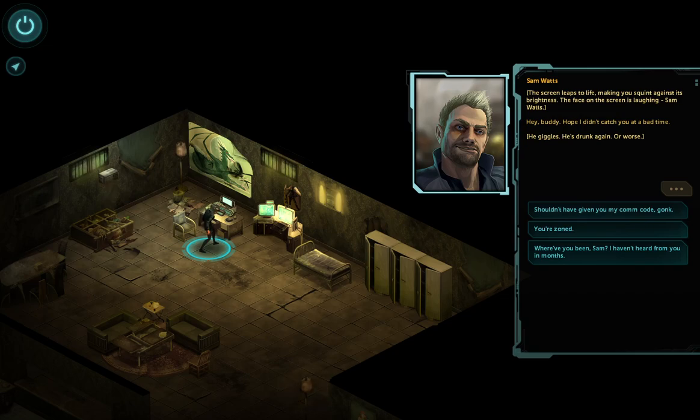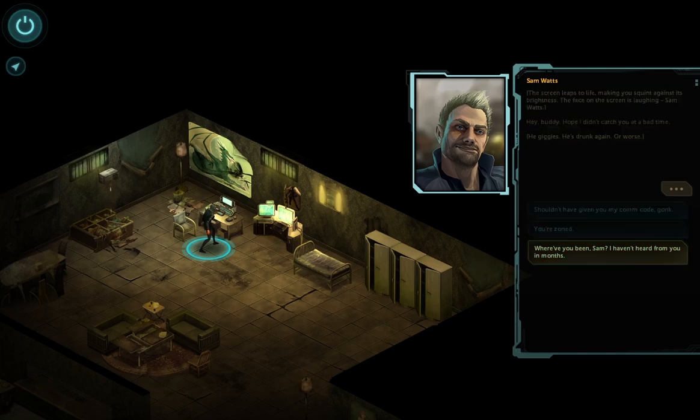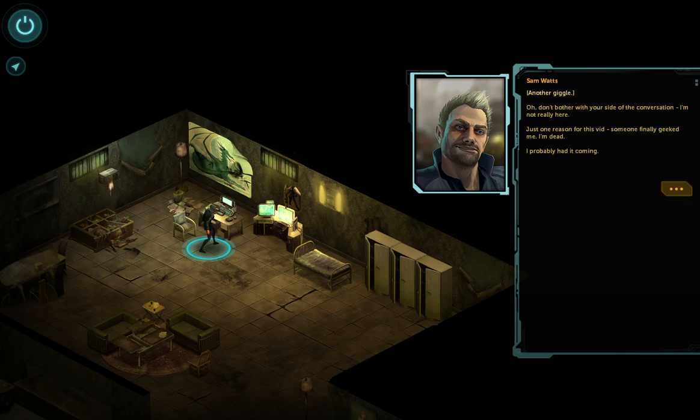"Shouldn't I have given you my comm code, Gonk? You're zoned. Where have you been, Sam? I haven't heard from you in months." Ha ha ha — "Oh, don't bother with your side of the conversation, I'm not really here. Just one reason for the wait — someone finally got me. I'm dead." Oh, I probably had it coming. Also, this is an out-of-office message.